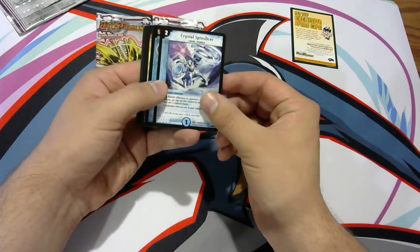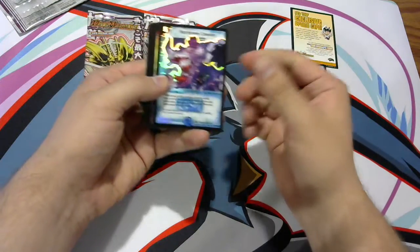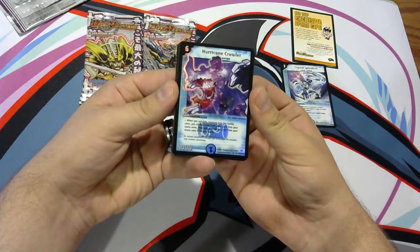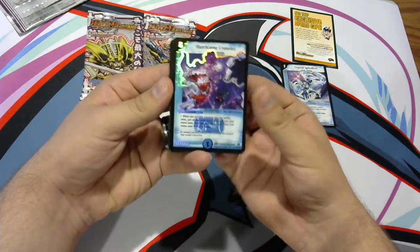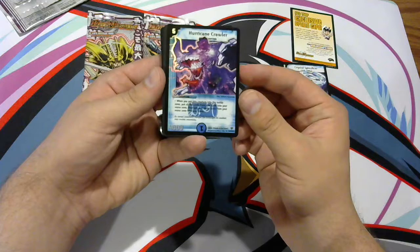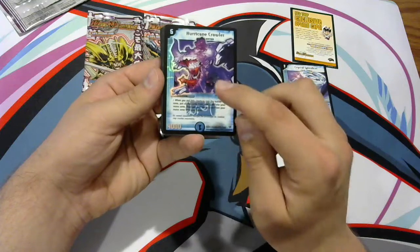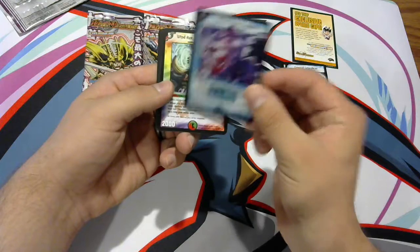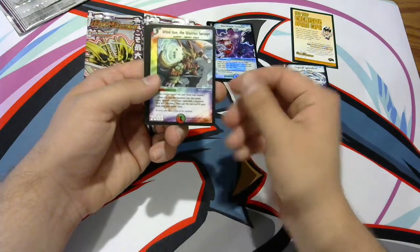First pack! So Crystal Spin Slicer, we got Hurricane Crawler, which is excellent because I actually need this for my collection. Hurricane Crawler — when you put this creature into the battle zone, put all the cards from your hand into your mana zone, then put that many cards from your mana zone into your hand. So it doesn't specify they have to be tapped. You can put the cards into your mana zone untapped, allowing you to play again that turn. Pretty cool card. First pack — super rare. Not the most rare of them all, but pretty fantastic.